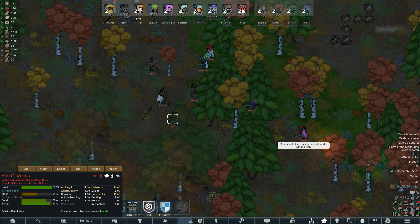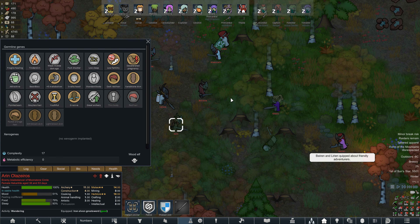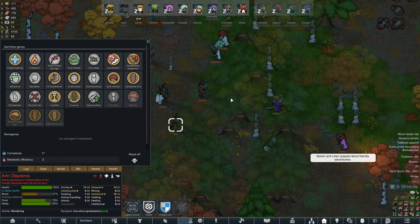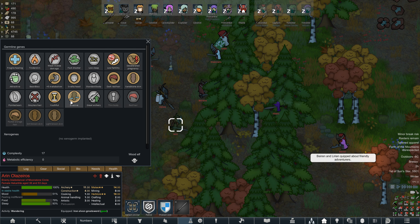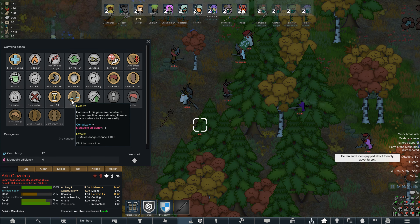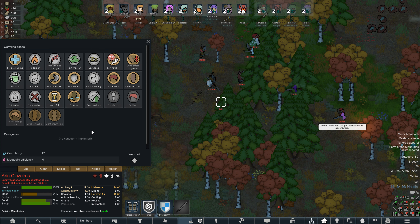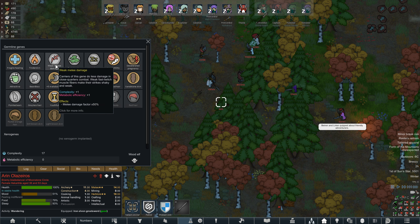Hey guys, Dale here, back with some more RimWorld. We have some hostile wood elves that have come to attack — looks like there are eight of them. They're going to prepare for a little while. Let's take a look at this wood elf xenotype — this is the custom one I made to replace the one that usually comes with the elf mod. They were just pretty light, and we have a bunch of extra genes added, so I was like, let's take advantage of those. These guys are evasive, so melee fighting them is probably something we want to avoid.